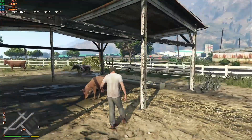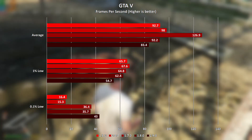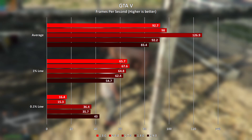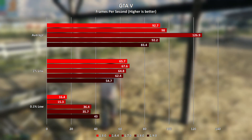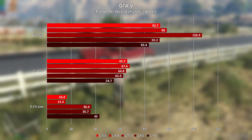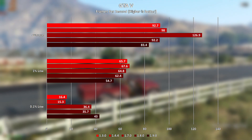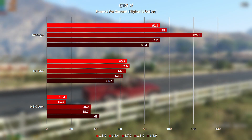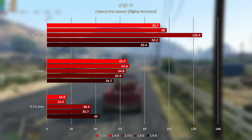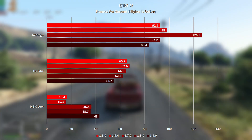Next up is GTA 5 and similarly to CSGO, BIOS version 1.7.0 has a huge lead on the older BIOS versions, but unlike with CSGO, version 1.8.0 scores the second worst average FPS, with 1.9.0 last by some margin. The 1% lows are fairly similar across all of the BIOS versions, with the exception of 1.9.0 coming in dead last again.